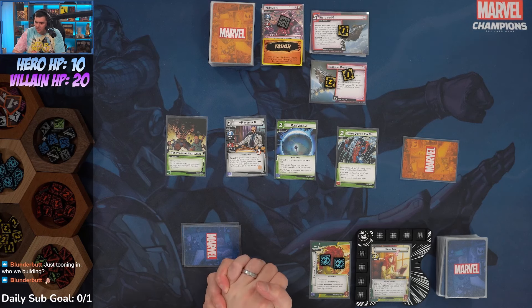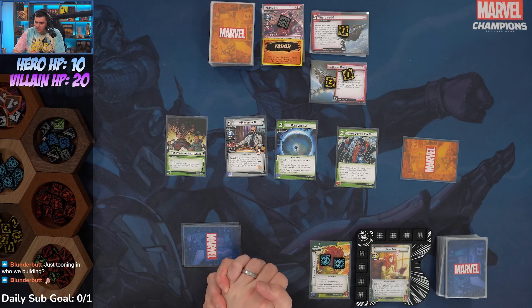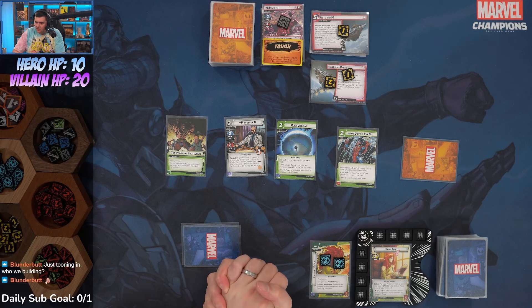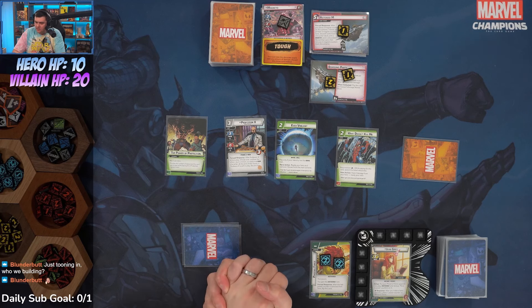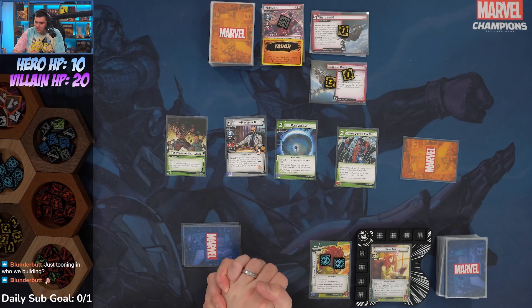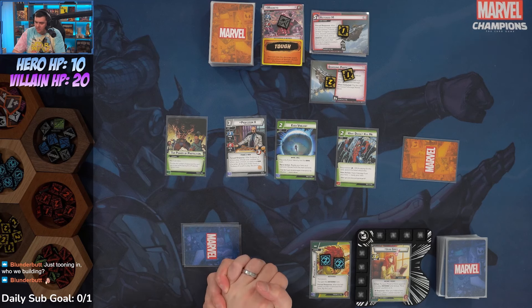I think we have to flip down — Magneto is going to scheme for three so we'll pop the main scheme. Instead of thwarting three off there, Ever Vigilant has to take it off the orbital deck — nevermind. We have a Psychic Misdirection which saves us one attack. Let's just go ahead and thwart this last one off, then ready up.